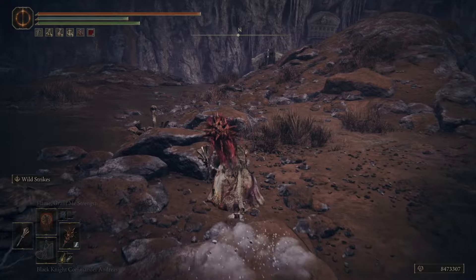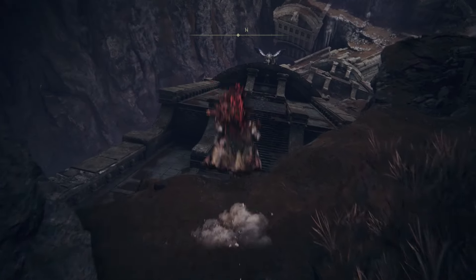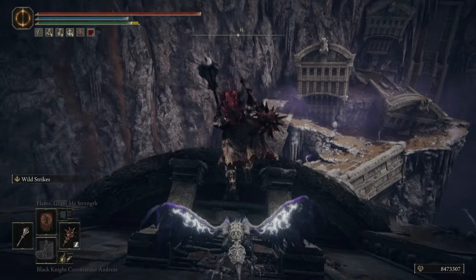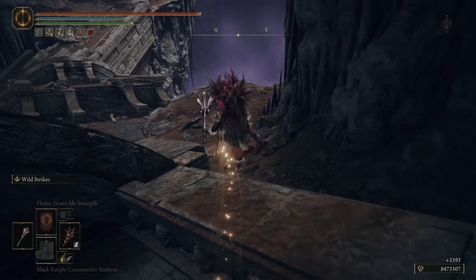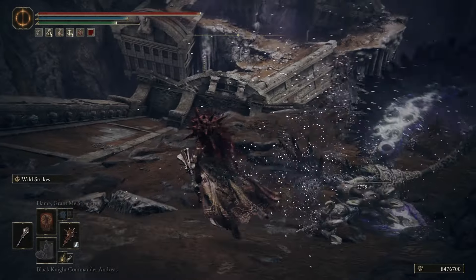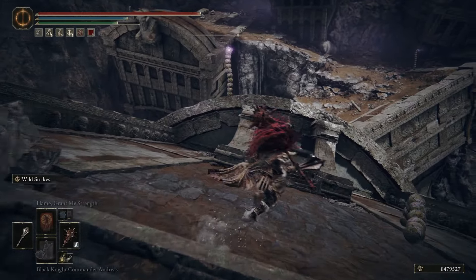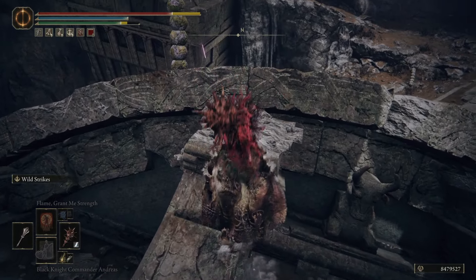From Fissure Cross, we're going to go to our north. Drop down here and take out this Grave Bird. Go to our right and take out this Grave Bird as well. Then we're going to go north, and there will be Stone Guys that shoot at you. You can just dodge to the side at the last second and they'll miss. You can also roll the shots too.